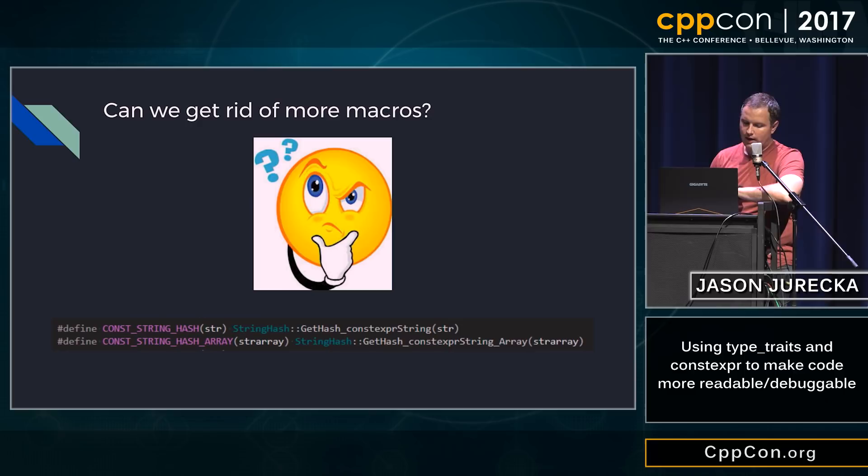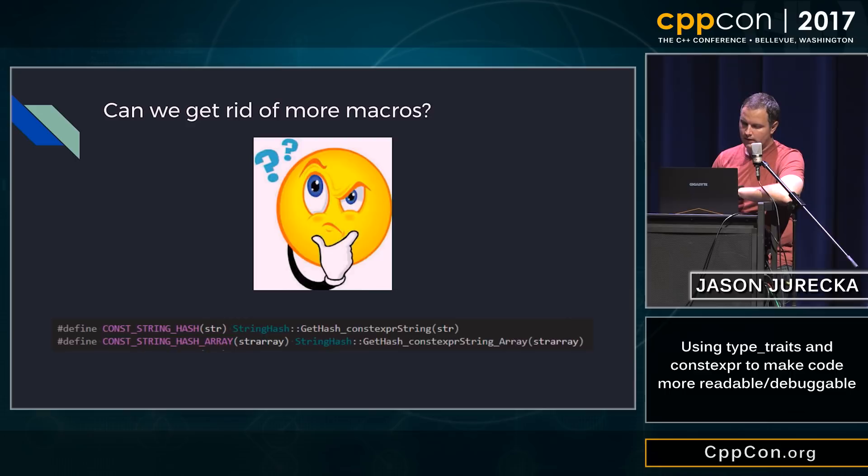So can I get rid of more macros? At one point I had code calling my constexpr function and it would evaluate everything at compile time when needed. Well, we now have user-defined literals, which came in with C++11 — I found them later and started using them. This meant I could put a user-defined literal at the end of my string and that allowed me to simplify a bunch of my code so that I didn't have macros all over the place making everyone sad who looked at it.